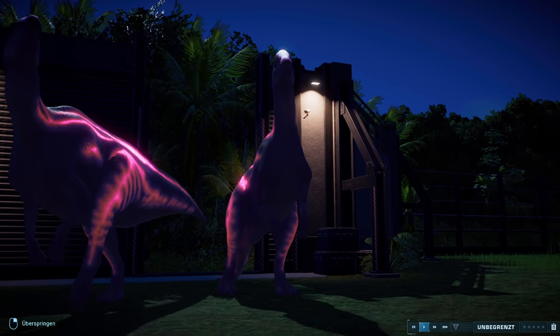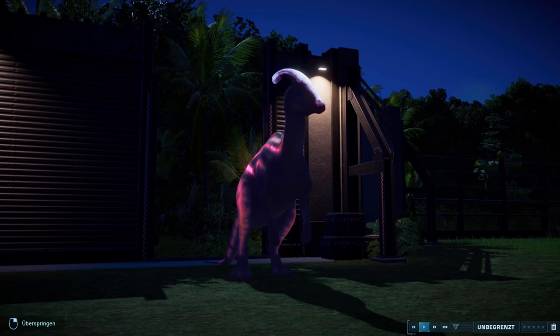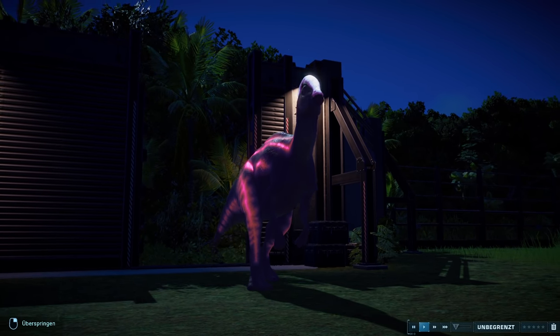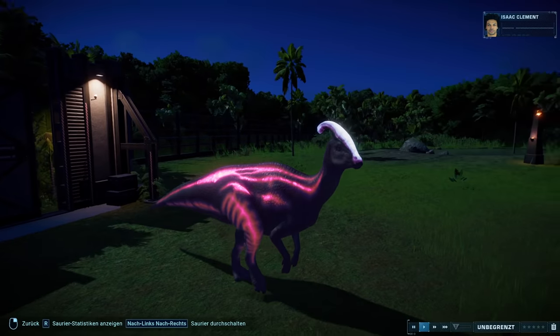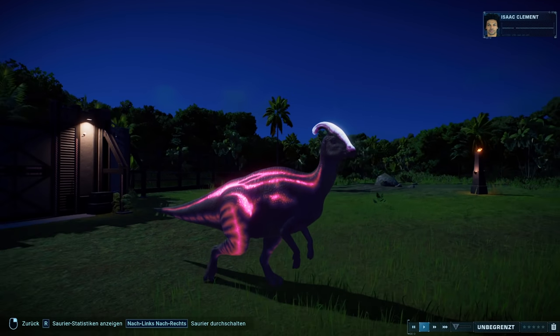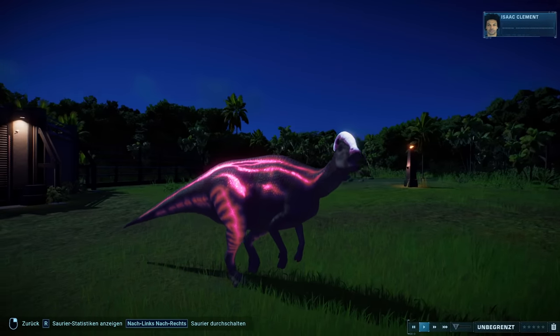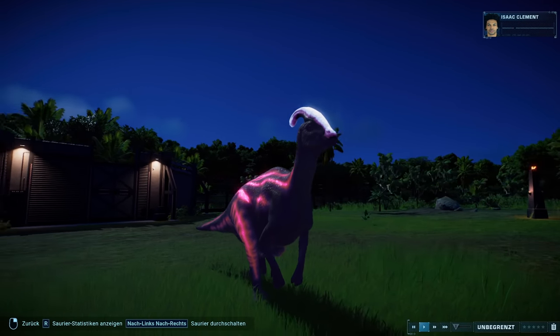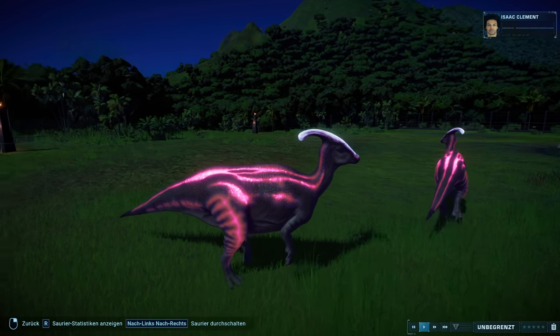This here is another new mega cool skin from the Dinosaur Pack — namely the Lux Parasaurolophus. You often saw him in the series too. The special feature is hard to overlook, because it is of course this cool glowing pattern. Especially on the body you can see it very well, and also on these long bones.